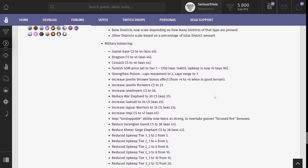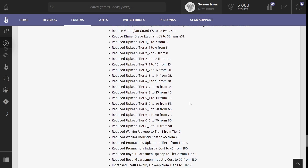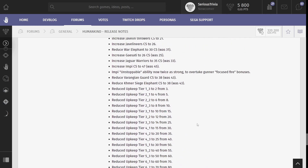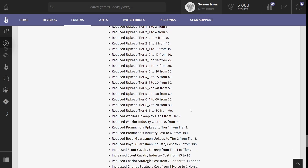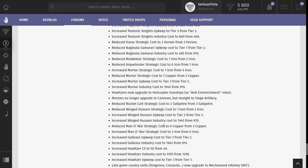Then we have the meat of this patch: a huge list of military balance changes, which looks like a mess because combat strength changes are mixed in with upkeep changes and cost requirement changes — not even sorted by era. Luckily, I made some infographics for these, so we'll be looking at those instead. Some of the terminology they used is back-end coding language — for example, they have chariot archers, noble archers, and war chariots for the Egyptian Markabata, the Gagar, and the Zhanchu.